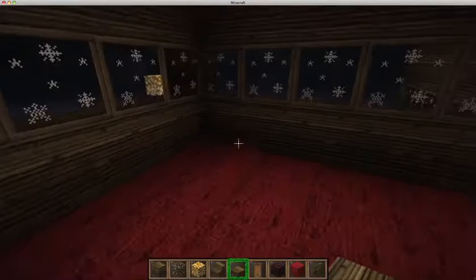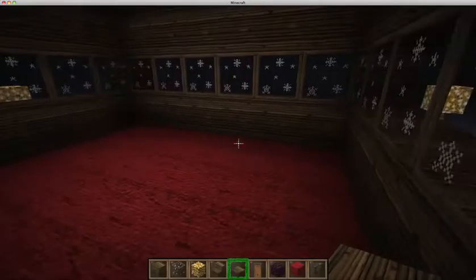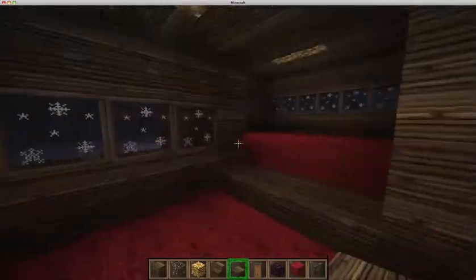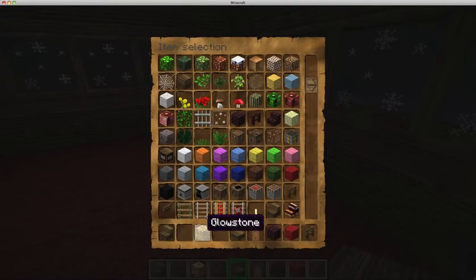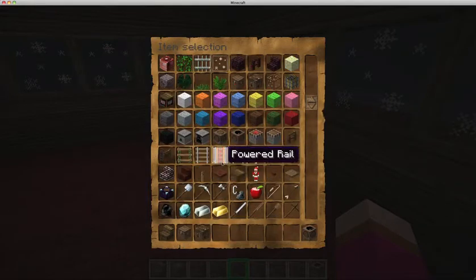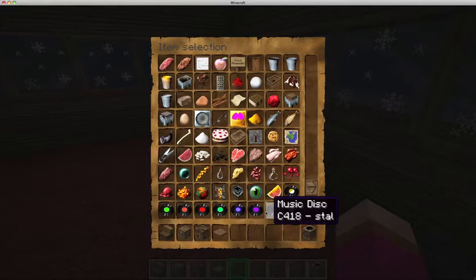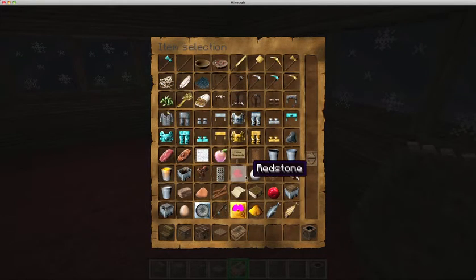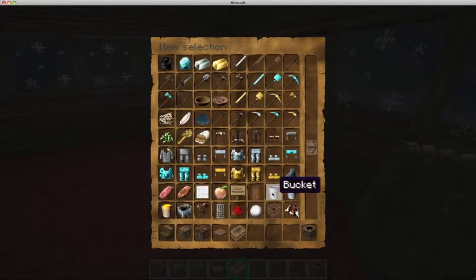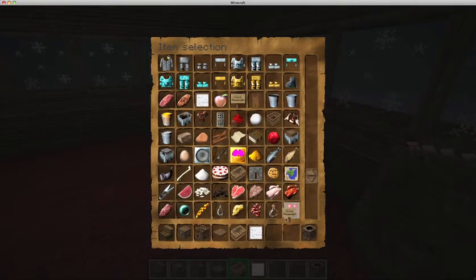We've got the inside of the house. Maybe we should turn off the music — yeah, turn down the music. We've got a lovely little extension in here, and we still need to decorate our house. We definitely think we could use a bed, and some paintings and things. We'll get some paintings, we'll get a bed — oh, we need some signs. I love Minecraft!